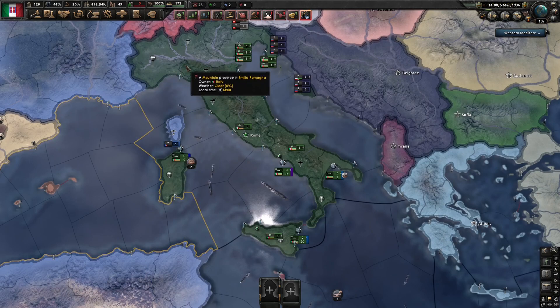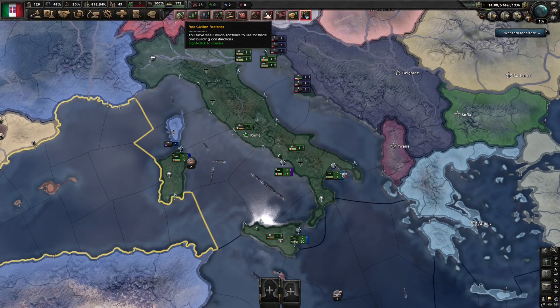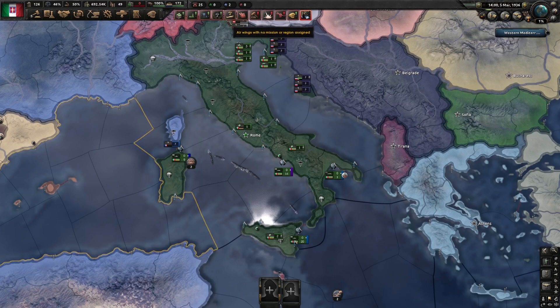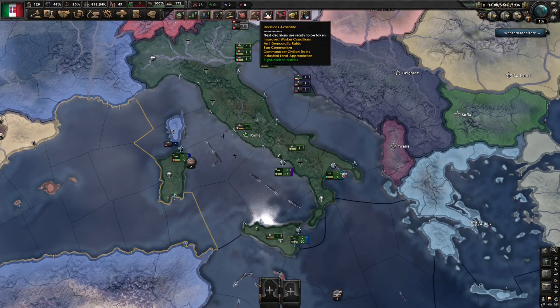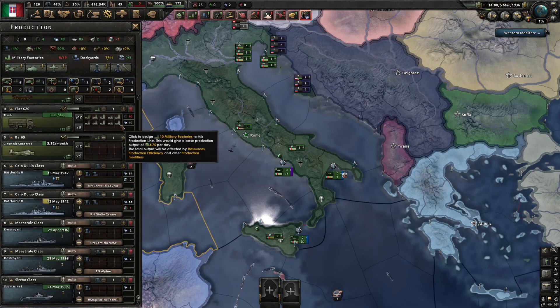Now to the right of those menus, you can see these little icons which show that you have actions that need taking. As a new player, the main thing you really need to worry about is actioning these notifications. There's a lot at the start of the game, so take five minutes or so to sort them out — decide how you're going to steer your nation, what techs you'll queue up, what focuses you'll do, how you'll use your factories. If you hover over each one, they'll actually tell you why they're there, and if you left click on it, it will take you through to the relevant menu.